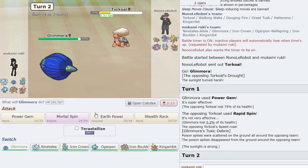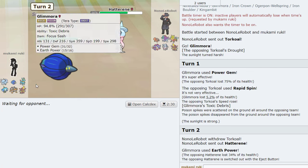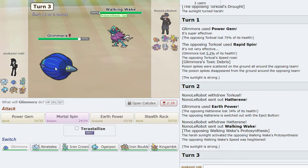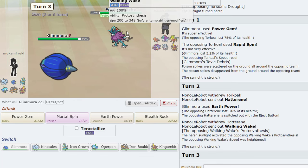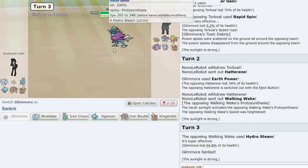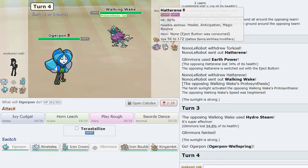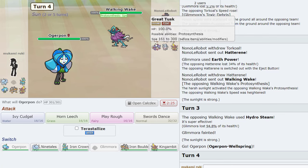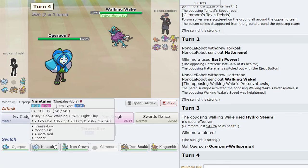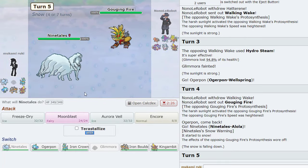Now we Earth Power because everything's grounded. Good chip on Torkoal. Walking Wake comes in — we see what he locks himself into. Either way, now Glamora can come in. I want to do that and then go Ninetales. I think we Moonblast twice to kill the Torkoal.